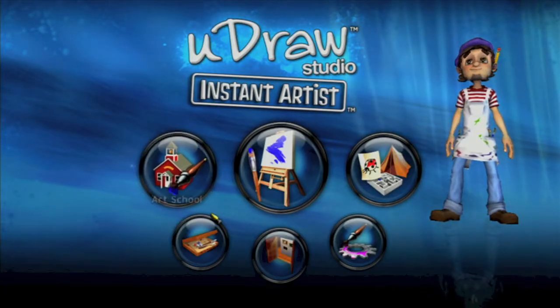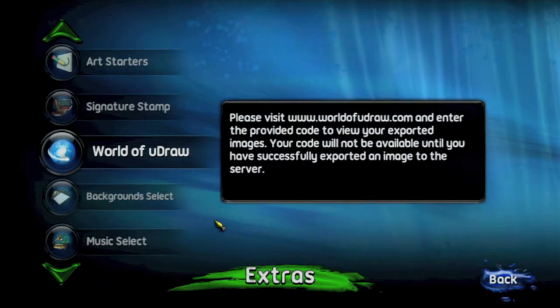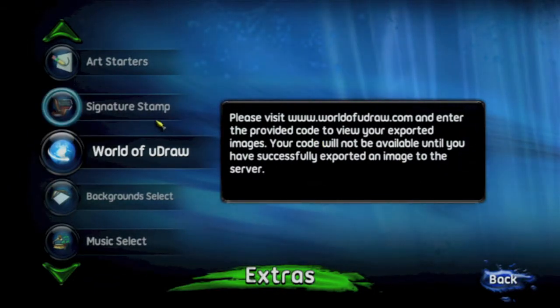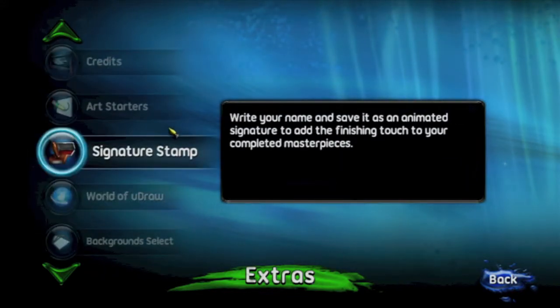From the main menu, you want to head over to Extras — it's the briefcase looking thing. Then you want to go down to Signature Stamp, which is the second option.